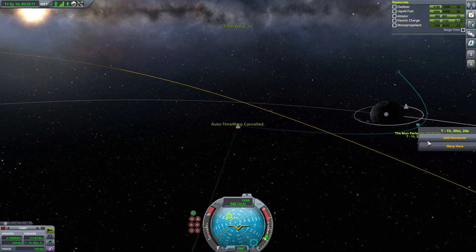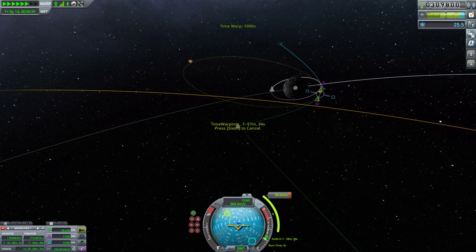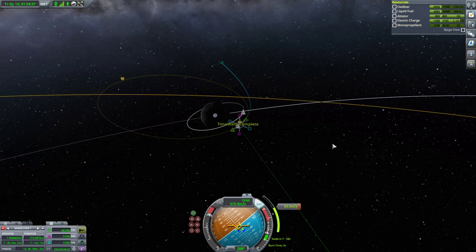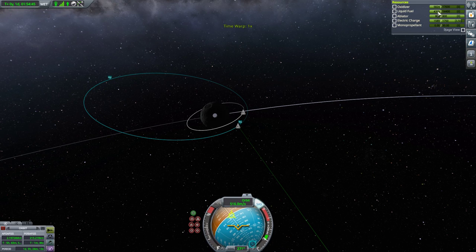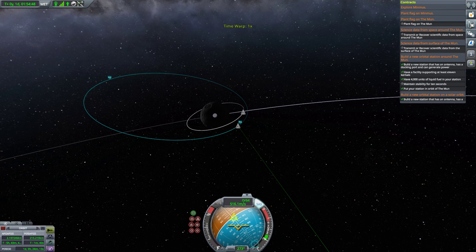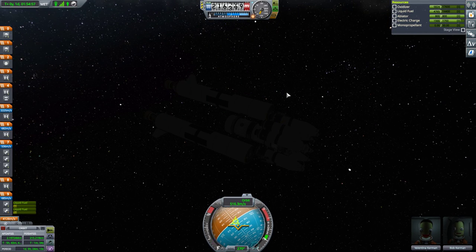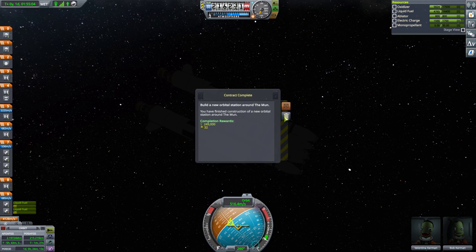My next maneuver is going to be just to do the bare minimum circularization. I'm going to have enough fuel — the bare minimum circularization only requires about 90 delta-V. I have that in spades, so let's warp to next maneuver and circularize for the Mun mission. Done. 4.7K liquid fuel — all I've got to do is maintain stability here for 10 seconds. Build orbital station around the Mun is completed. The contract nets me nice monies.